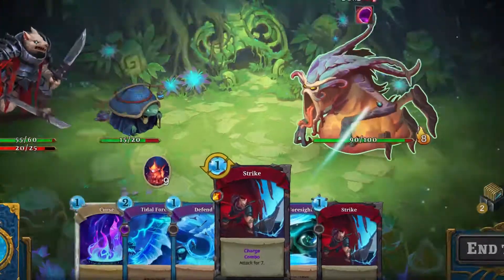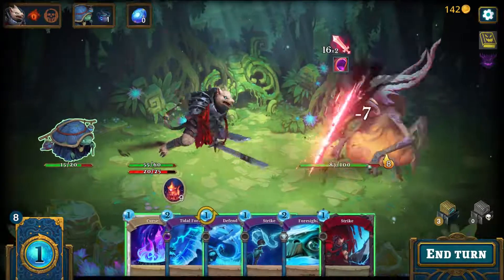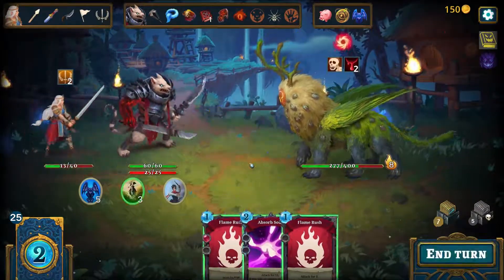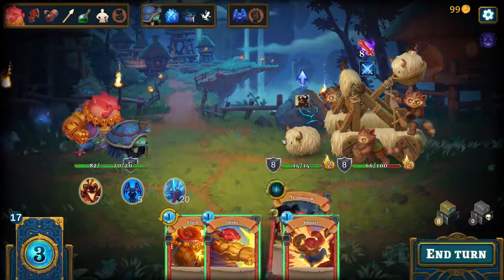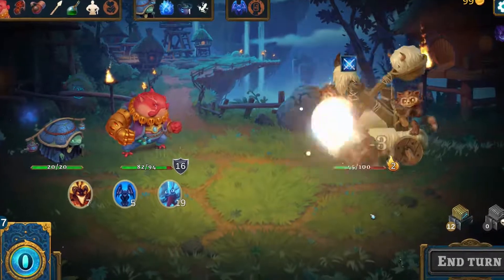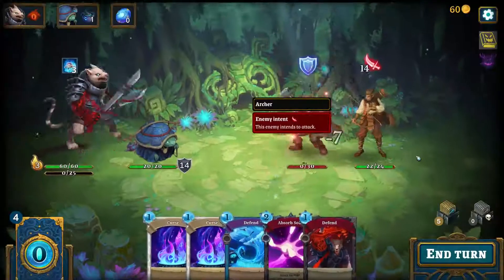In battle, the position of your characters is vital. Only the hero at the front of your team will take damage. Strategically use your cards to put your defender up front and protect your damage dealer. Sequencing your plays according to the enemy's positioning and next moves is the key to victory.